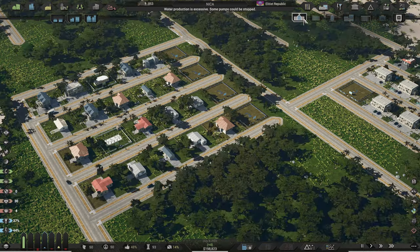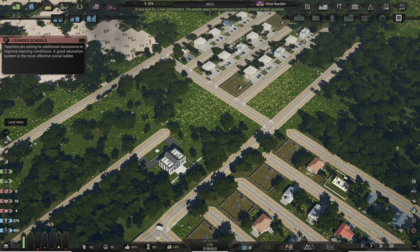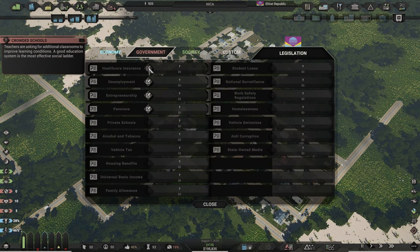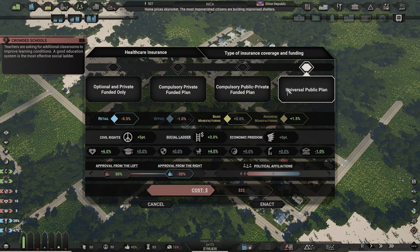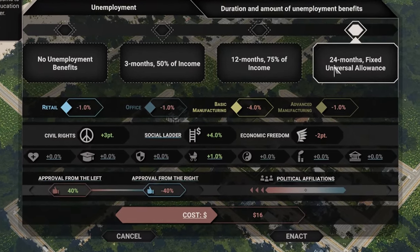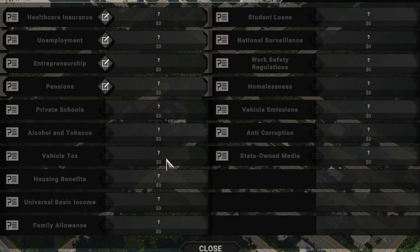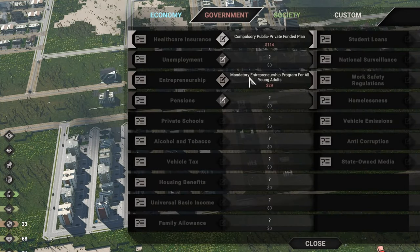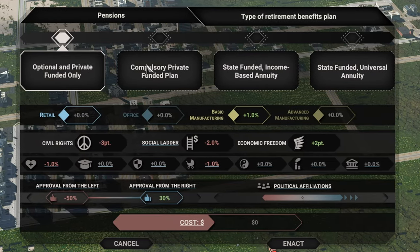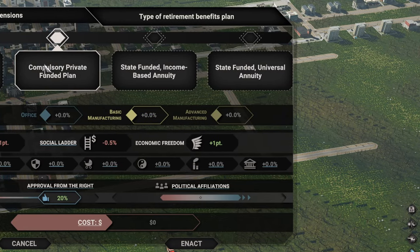With the 750 population milestone you will unlock your first government building, the HQ. It actually improves land value, though you won't see that right away. By constructing it you unlock the legislation window, where you get to pass laws or policies. More are unlocked as your city grows. They each have four options which influence a wide range of factors — from civil and economic freedom to approval rating and zone demand. They can also cost money to implement and will grow in cost with the population numbers.